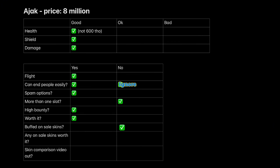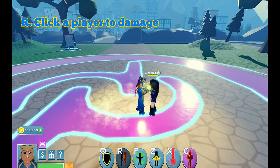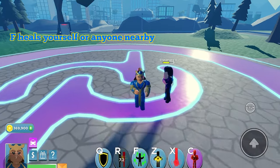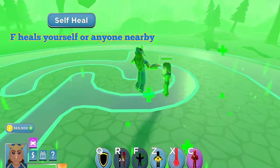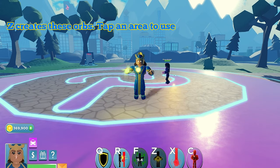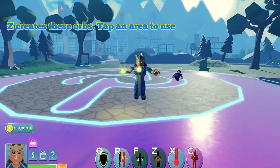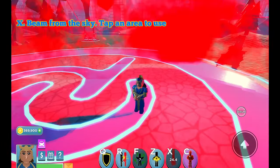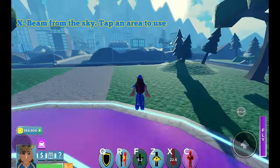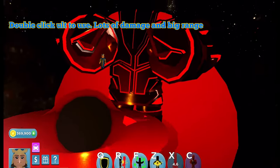E-yuck. R — click a player to damage. F heals yourself or anyone nearby. Z creates these orbs — tap an area to use. X is a beam from the sky — tap an area to use. Double-click ult to activate: lots of damage and big range.